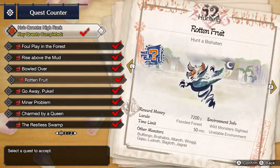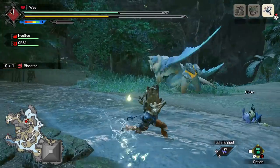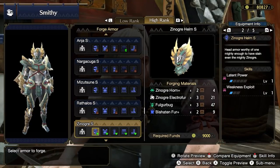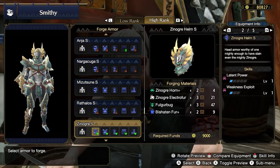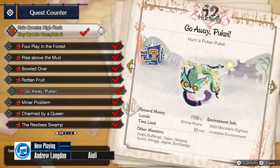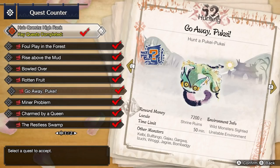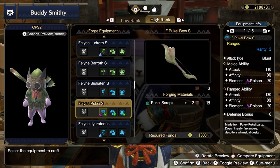You can hunt Bishaten in the key quest Rotten Fruit. This monkey's got a new trick up its sleeve with its Paralysis Fruit. Bishaten's materials generally aren't useful for anything at the moment, but you can hold onto them for future armor upgrades. Pukei-Pukei is on the key quest this time with Go Away Pukei. You can convert some of the low-value materials like scales into scrap fairly safely and craft new weapons for your buddies.